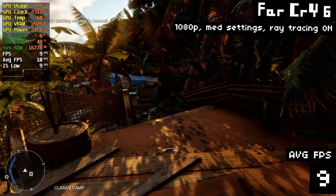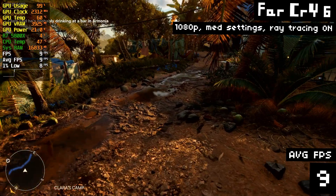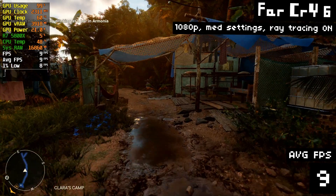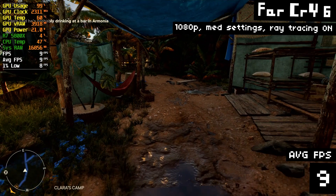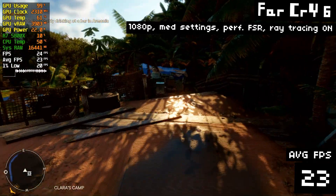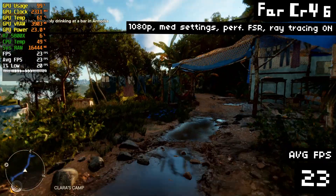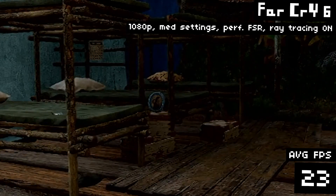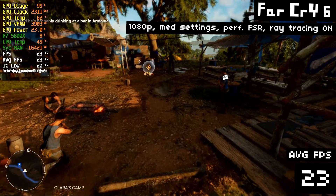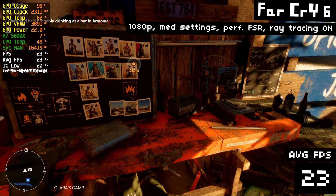How do we go from 55 FPS down to 9? 9 freaking FPS — single digits. Don't even bother with ray tracing in Far Cry 6. The game looks amazing without it, and to my eyes it doesn't even look different at all. There's no reason to even attempt ray tracing with the RX 6400 here. Even with performance FSR, we're only getting 23 FPS — and it's not even a smooth 23 FPS. Look at that frame time graph. The game looks like total garbage. I don't think anyone would actually prefer to play like this.